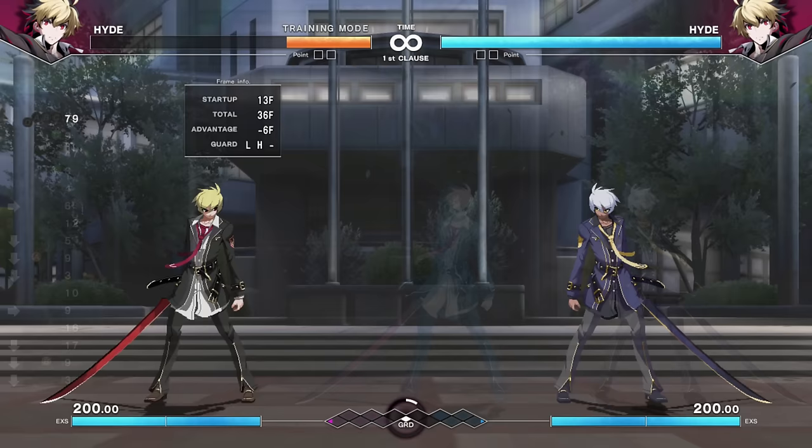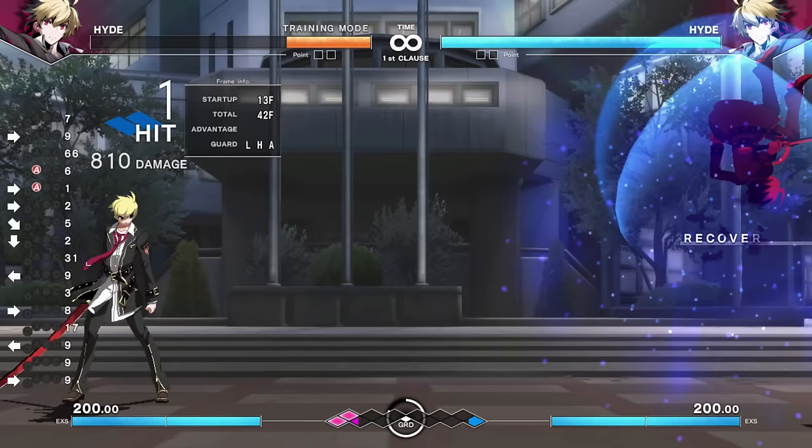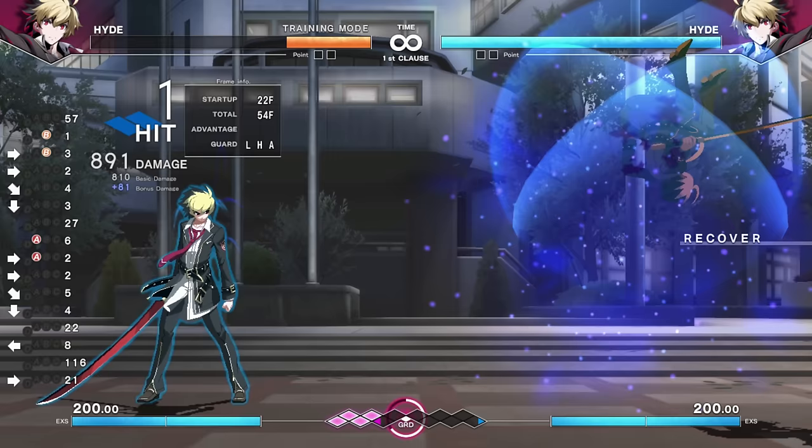Despite having that shoto-ish moveset, he can play around a little bit, especially with the fireballs, because the fireballs have a secondary function. He can do fun things like detonate them — when they're already out, you can input quarter-circle forward and the button again and get different results, like attacking after the fact, or if you want to spend a little meter, you can get a gigantic beam. That's pretty handy.